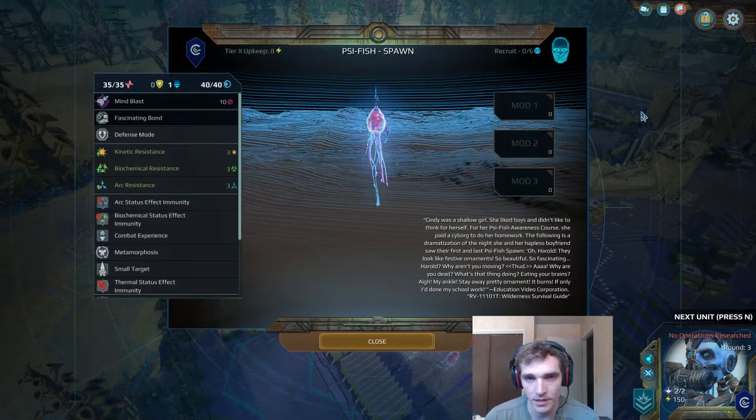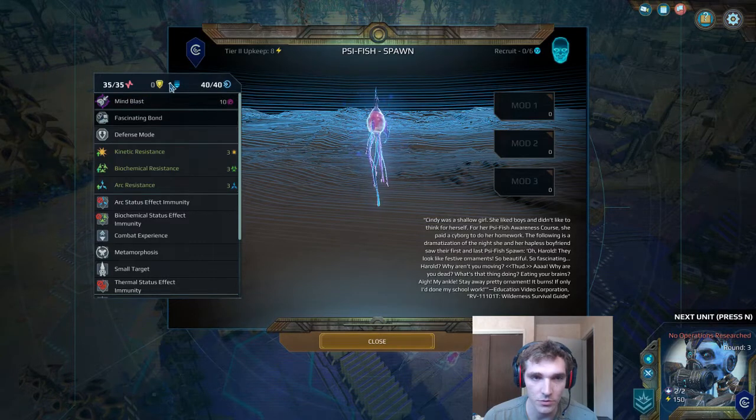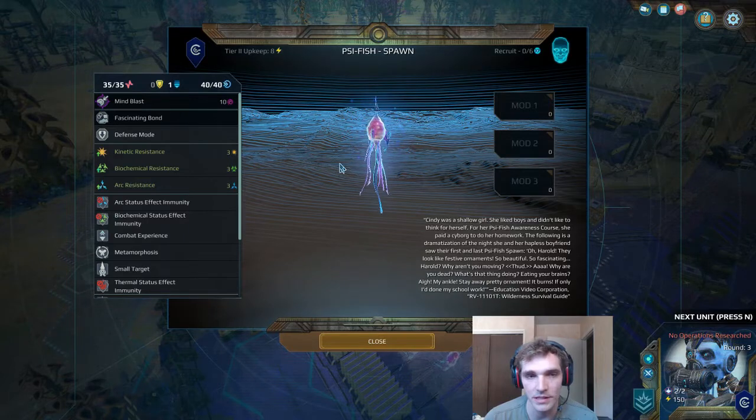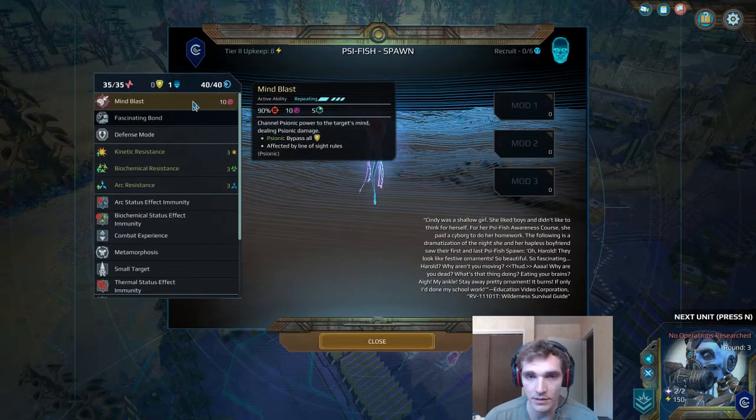The next unit we're going to talk about is the Scyfish Spawn, which comes with a little bit more HP than the Chrysalis — 10 more health points, but unfortunately no more defenses, no extra shields. So it's still pretty squishy, and a unit I'd recommend keeping pretty far back. Its primary attack only has a range of five, but does two more points of damage than the Chrysalis. So it is a little bit better at dealing that damage.